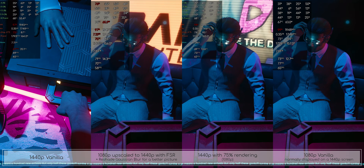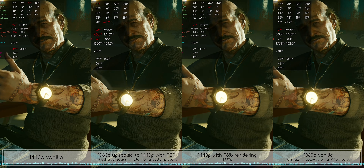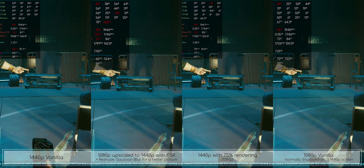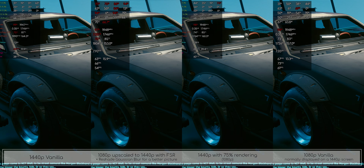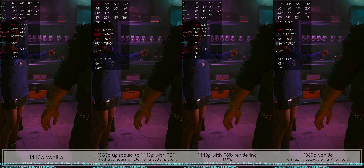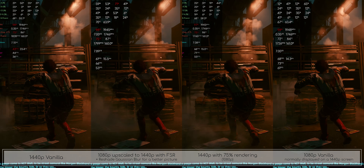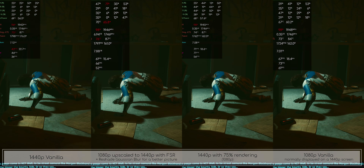Every new day here means a hundred new arrivals, but only half these fools will survive a year — and that's if it's a good one. And why do these peeps come to NC? To be street samurai like Morgan Blackhand and Weyland Boa Boa. The greater the risk, the bigger the bounty, kids — or so they say.